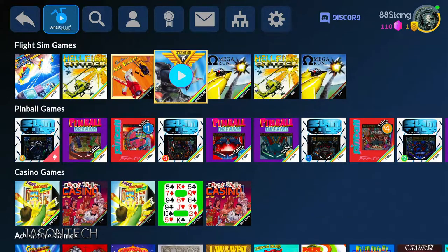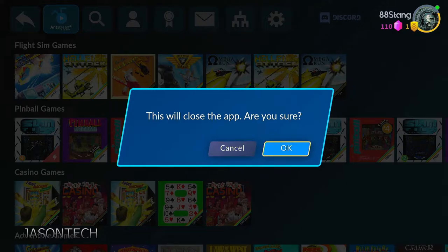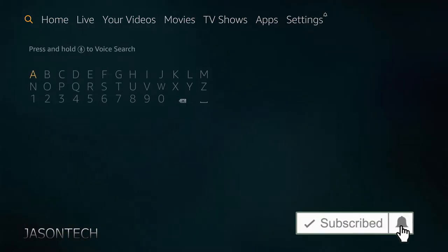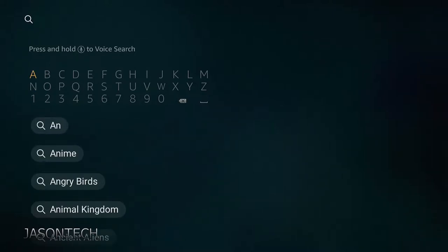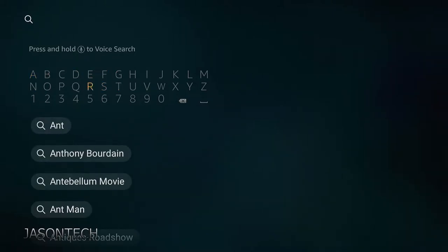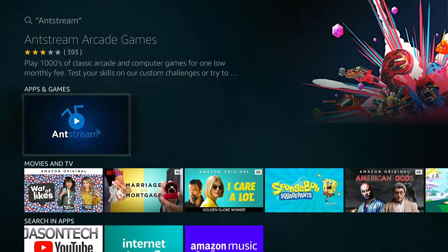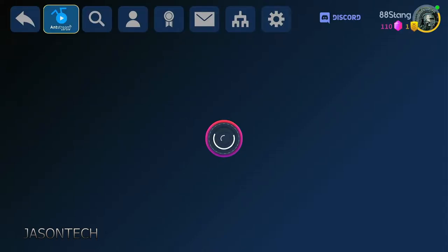If you guys want to try this app out for yourselves, just exit out of here. The app is called Ant Stream. To get it, head over to the Find/Search and just type 'Ant Stream' — there it is. Press OK and it'll pop up right here in the app store. Press OK again and I have it already downloaded; once you press on it, it will load up.